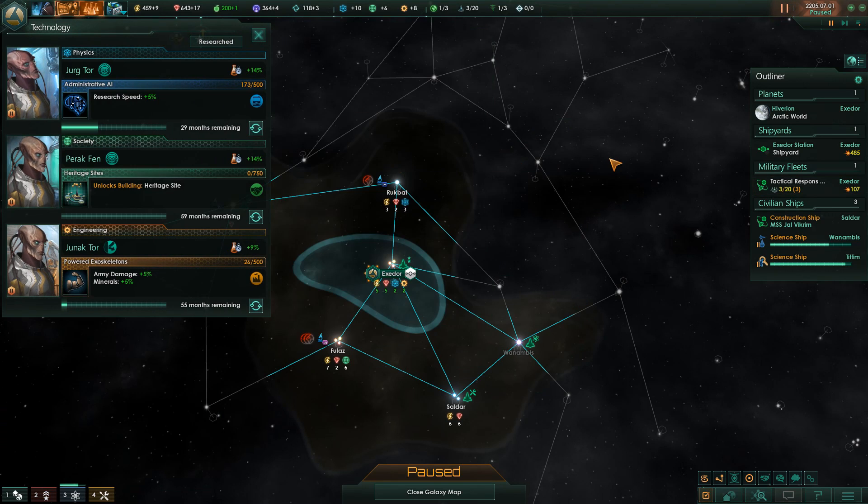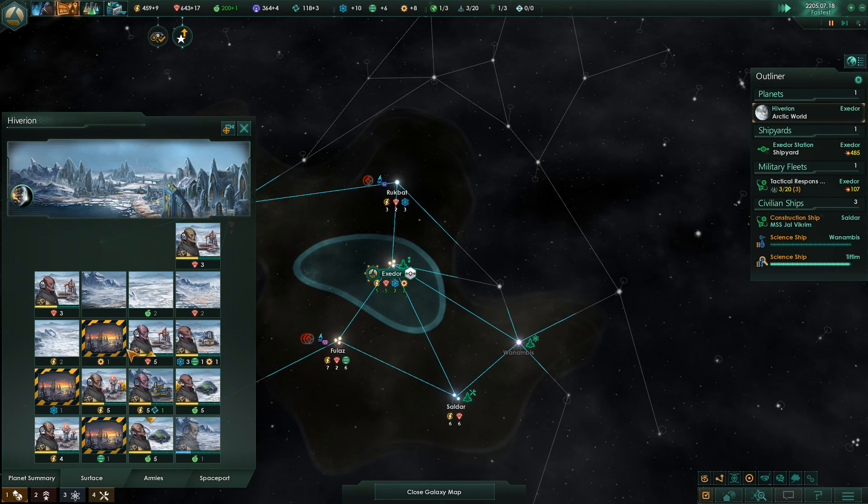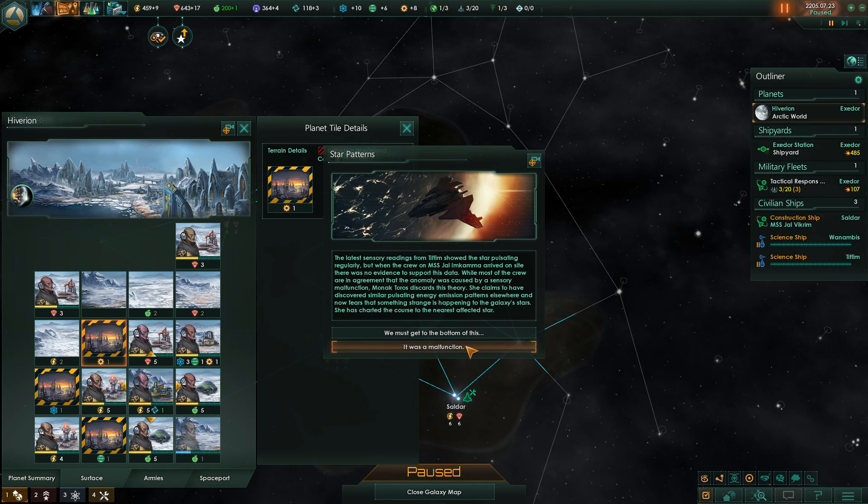A heritage site - let's go for that unity. Unity is used to unlock all these traditions and everything. The latest sensory readings from the Tiffim showed the star pulsating regularly, but when the crew of MSS Jal Imkama arrived on site, there was no evidence to support this data. Manak Tauros discards the malfunction theory - she claims to have discovered similar pulsating energy emission patterns elsewhere, and now fears something strange is happening to the galaxy's stars.